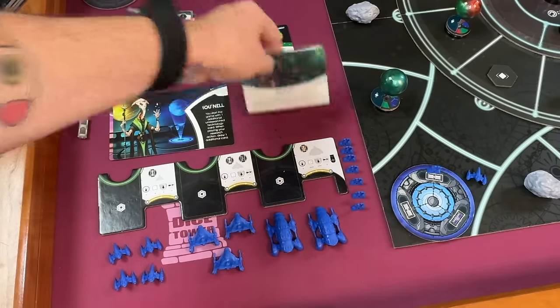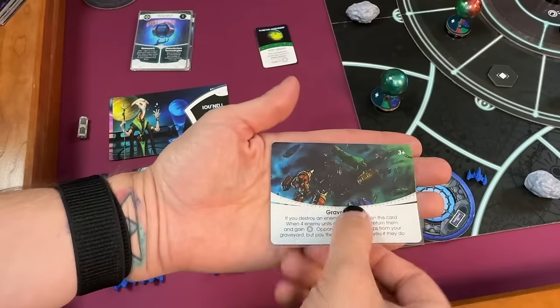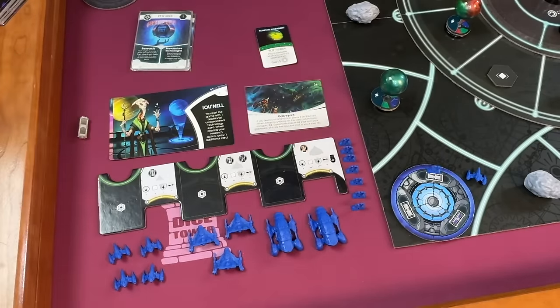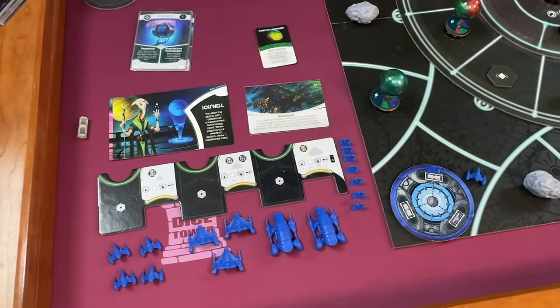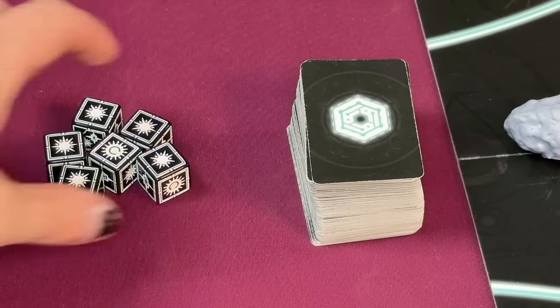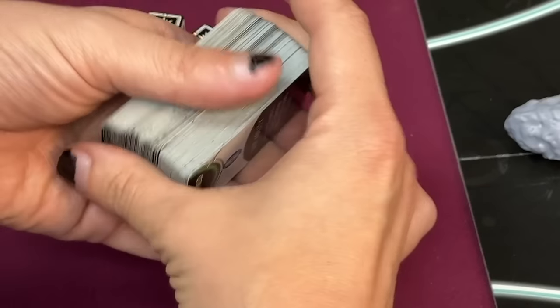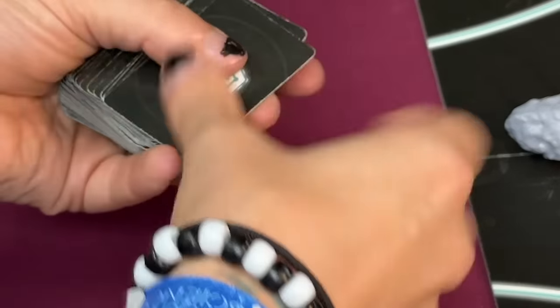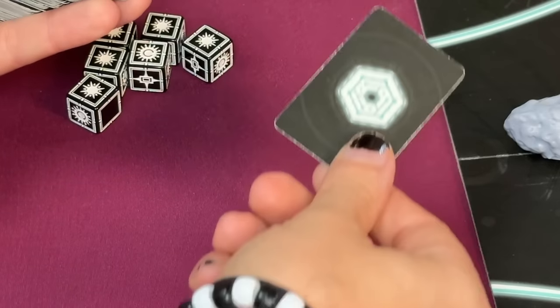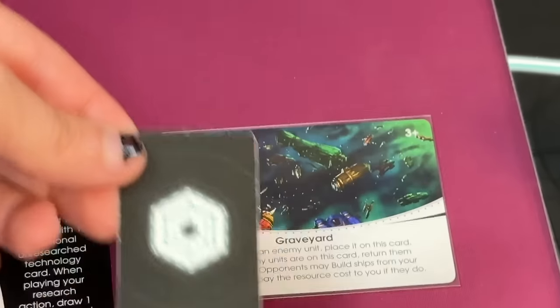Each player is going to start with their graveyard. Make sure to put it on the correct player count side — there's a side for two players and a side for three-plus, so everybody will place that on the three-plus side. Each player should have their player area set up and ready to start. Set the combat dice beside the main board so all players can access it when they need to get into combat. Take all of the tech cards, give them a good shuffle, and then pass one tech card to each player — they will start with an unresearched tech in their hand.